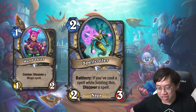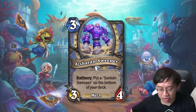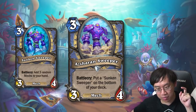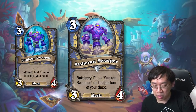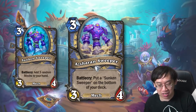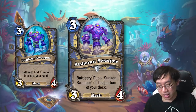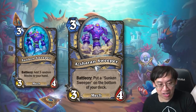Spellcoiler is working toward that archetype — certainly if you have a deck with small spells, Spellcoiler looks like a great card. Shower and Sweeper is also a Mage card — three mana, three-four Mech with battlecry: put a Sunken Sweeper on the bottom of your deck. The Sunken Sweeper is a three-mana, three-four that adds three random mechs to your hand. This is an example of the type of good quality card you'd want to dredge up. However, the problem is it may not be good enough to do that song and dance for yet — but if there are enough deck-bottom-setup cards and efficient dredge tools, this mechanic could be really cool.